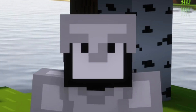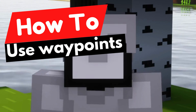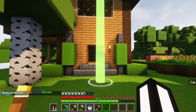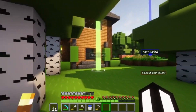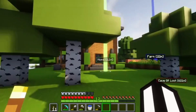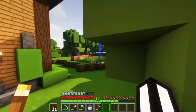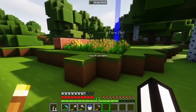Welcome back to another video guys. In today's video I'm going to teach you how to use waypoints with Lunar Client. As you can see, I have three waypoints: this one is 'home' because it's my home, this one is 'farm' because it's my farm, and that one is the 'cave of flu' because it has a lot of flu.